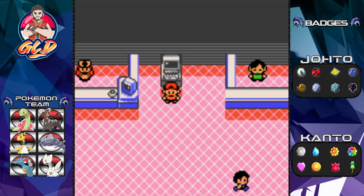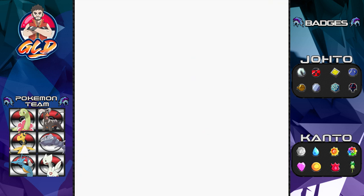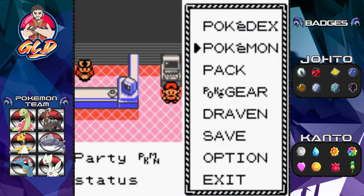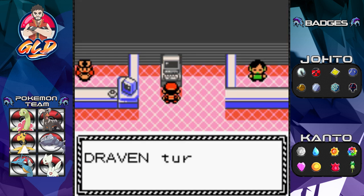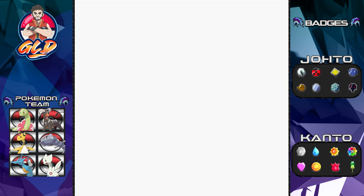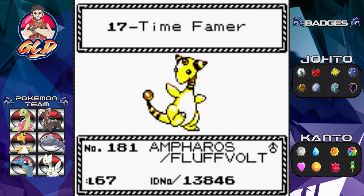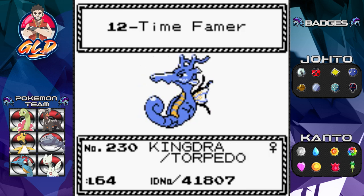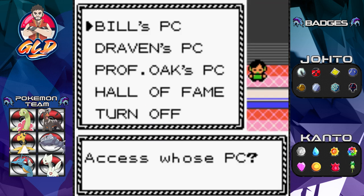So what are we doing here? My team is jacked up — how did I get them to that level? Let's go right into the hall of fame and you'll see we went through it 17 times. This is a lot easier on the VBA rather than on a regular Game Boy — they progress every single time in levels. We went through the Elite 4 16 times, because we already defeated them once before.